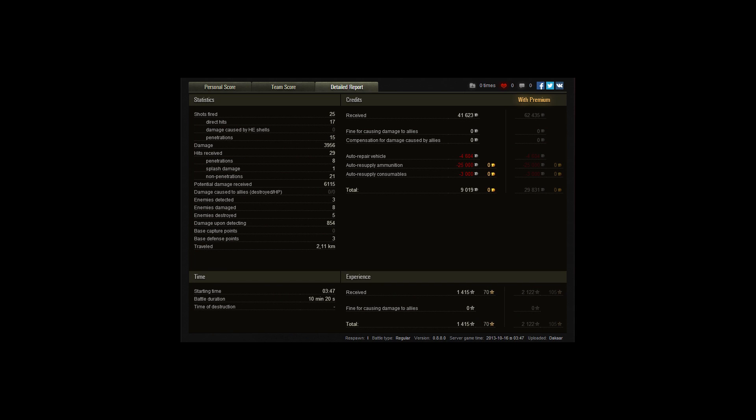On to the detailed report: 25 shots, 17 penetrations, 3,956 damage — I'm happy with that. Potential damage received: 6,115 — Steel Wall was really earned. 854 damage from sighting, 41,000 credits. The ammo resupply was high; I don't remember firing gold but it's possible my ammo was just that expensive. 1,415 experience. Not a bad game at all — it's amazing what two random players can pull off together for a victory when defeat seems almost certain. Please remember to comment, rate and subscribe, and I'll catch you next time.